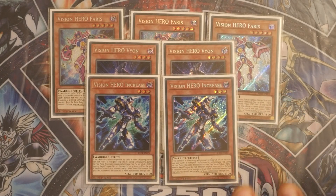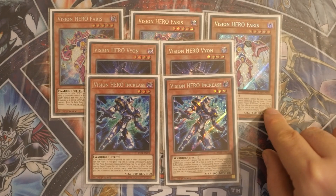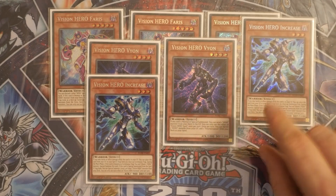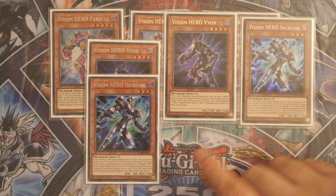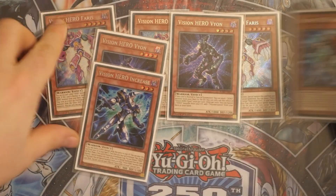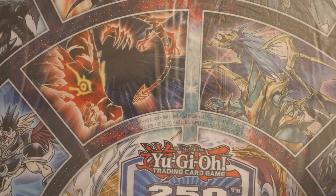For those familiar with the Vision Hero package: you discard another hero monster to special summon Faris from the hand. You then place Vision Hero Increase into your Spell and Trap Zone, activate Increase to tribute off Faris to summon itself from the Spell and Trap Zone to the monster zone, which lets you special summon a Vision Hero from the deck — that's Vion. Vion sends a hero from your deck to the graveyard, basically a Foolish Burial for something like Malicious. Vion also banishes a hero monster from the graveyard to add Polymerization from your deck to hand. This gets a bit tricky against Kashtira because you technically don't have a graveyard, so that's where the go-second element of this deck kicks in and you need to be as aggressive as possible.